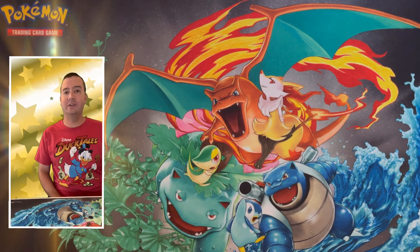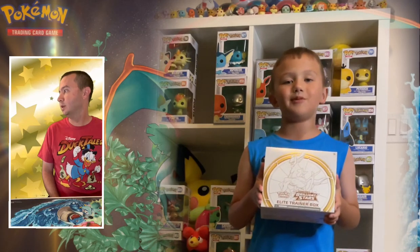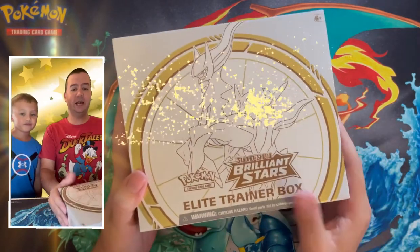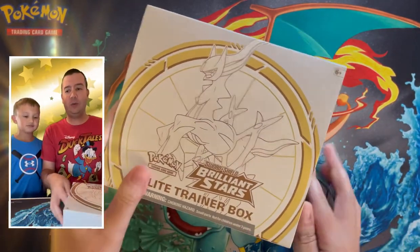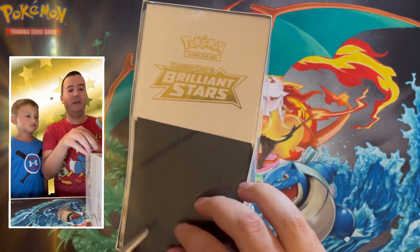How's it going chasers! Big C and Little C here. Little C, tell them what we're going to open up today. We are opening up a Brilliant Stars Elite Trainer Box! That's right buddy — we have an Elite Trainer Box from the set Brilliant Stars. We have not opened up any cards from this set yet, so we're very excited about it.